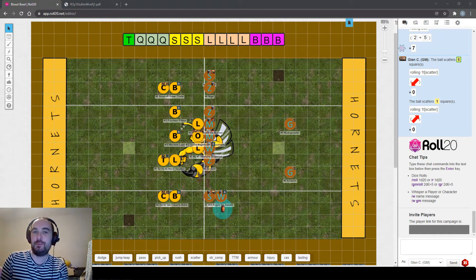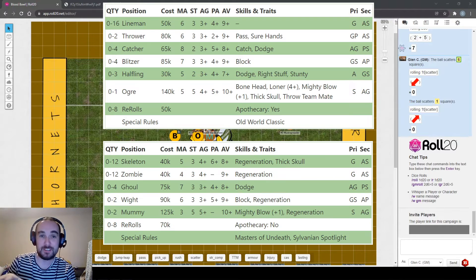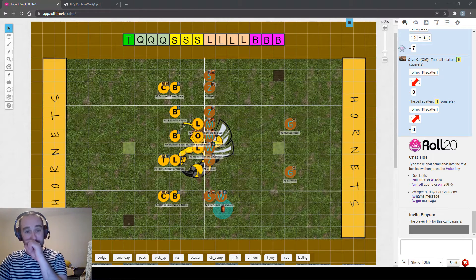Throughout this series I've said the two best teams to learn the game are Humans and Undead, and I maintain that. They're both hybrid teams - pretty flexible and can do a bit of everything. Of the two, Humans are the pinnacle of doing everything to an okay standard because they have throwers and catchers, giving them a good passing game. Undead tend more towards a running game because they don't have those specialist players to pass effectively.